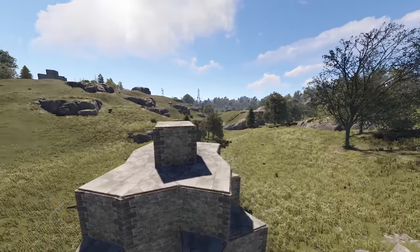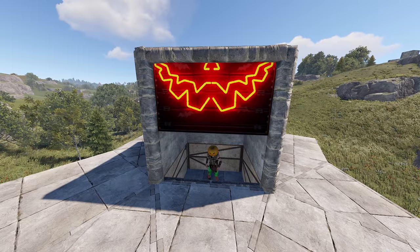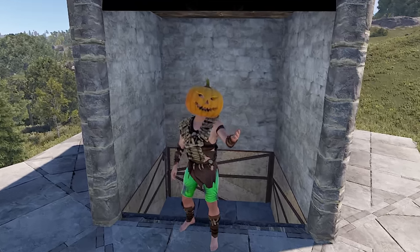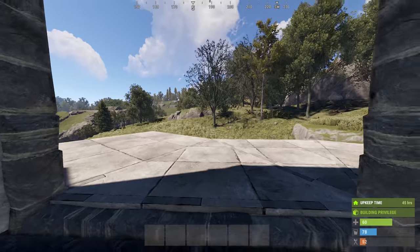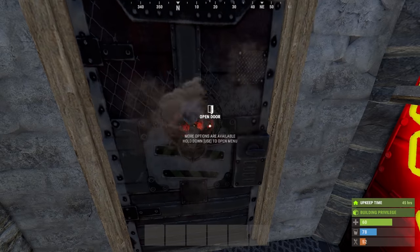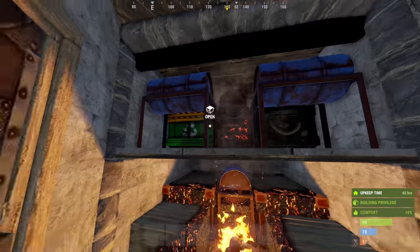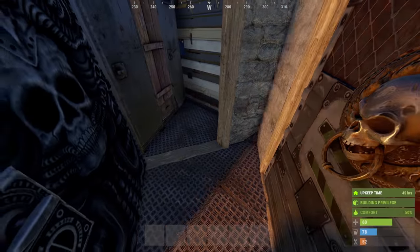Well, if you made it this far into the video, you're probably ready to take a look at the final product. Welcome to the upgraded version of the base — this is a pretty good stopping point and let's take a tour. Maybe it's actually better we check it out from the front door. Coming in through our front door with our lovely door knocker, we've got our loot room — this is where we quick drop any loot we have and burn some boxes. This fire also acts as our anti-door camper, giving us above 50 comfort if someone else is nearby.